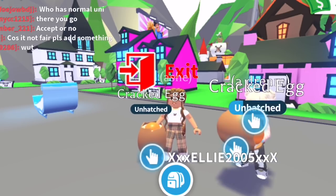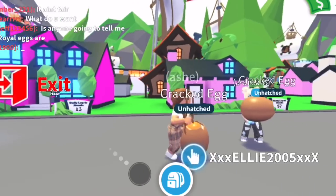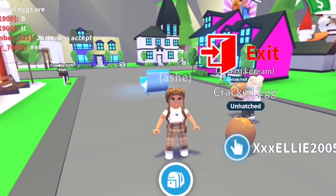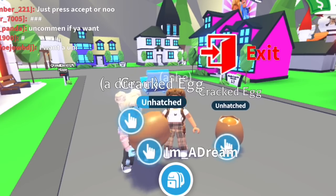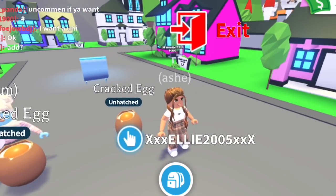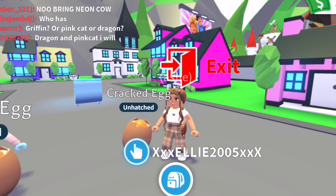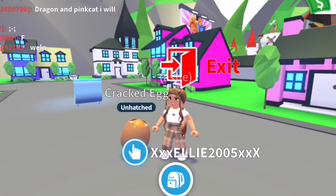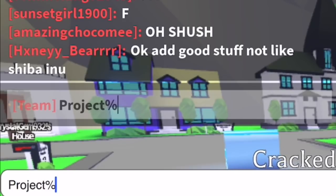I just gave my egg something to eat and now its unhatched progress went up. We're going to hatch them anyway. Apparently hatching with Robux decreases the chance, so hatching the normal way actually gives you a better chance of getting a legendary. I don't know how people found out this information. I'm going to go to the nursery and buy some cracked eggs, but first we're going to type 'project percent' — wait, we're supposed to do it in capitals.